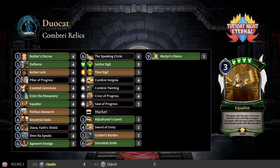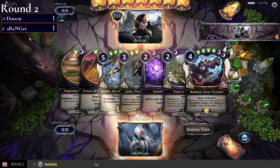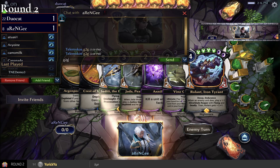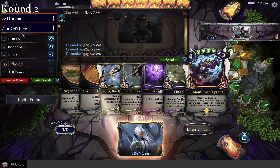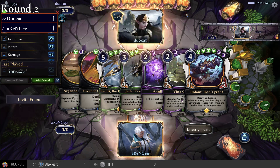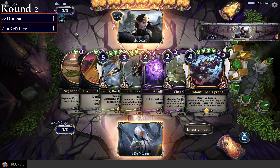We'll see what game three brings — we don't get to control play or draw here. It looks like duocat on Combrei Relics will be on the play for game three, and they have another two-power hand which they'll probably throw away. rng went down to six on that last game too — they were able to deploy their plan well, mulligan of six.